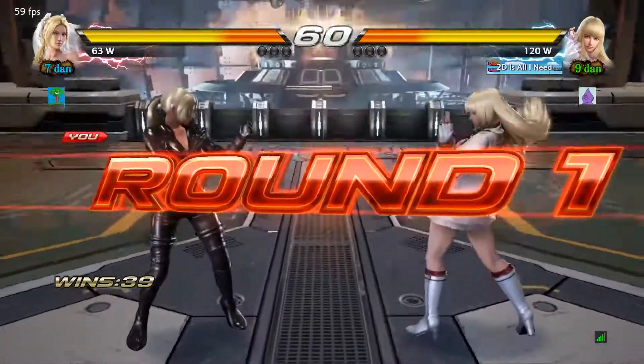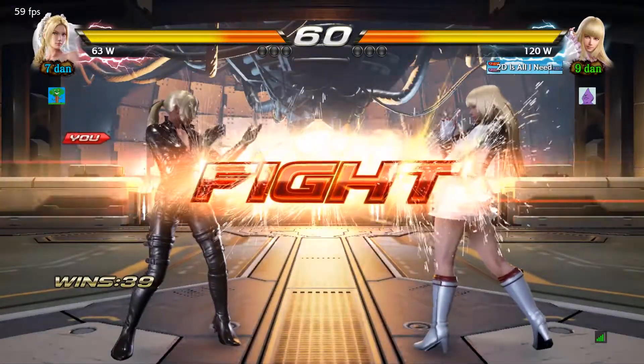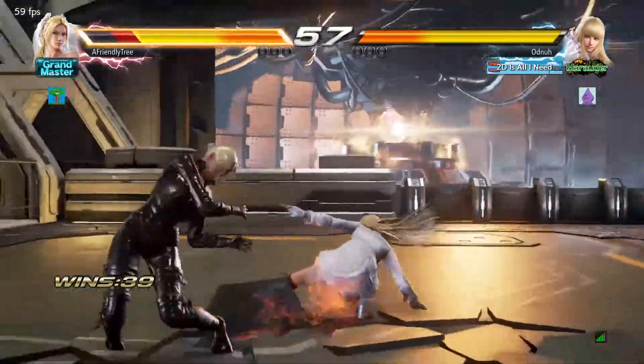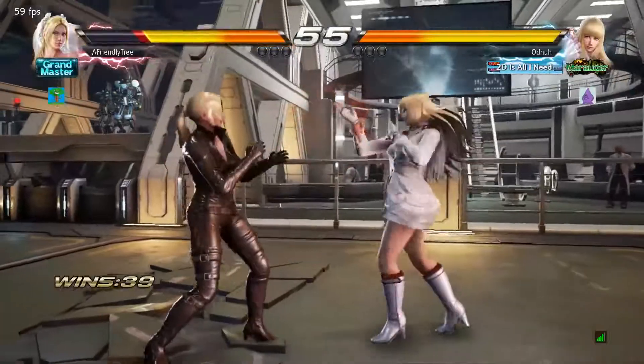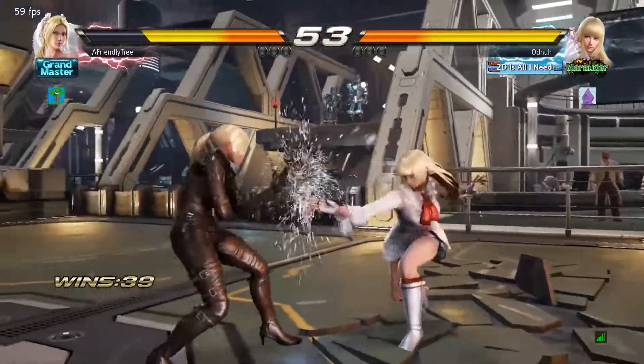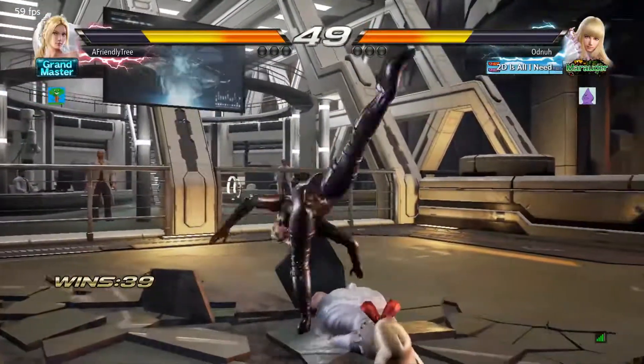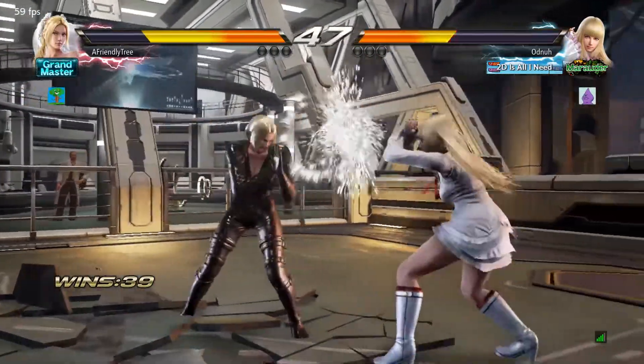My movement's pretty off. I need to keep in mind that Nina really needs to be in a close space, but there isn't too much direction with my movement. Fortunately, I am aware it's against Lily, so I can sidestep in either direction — her tracking's pretty horrible, so I can get away with that.